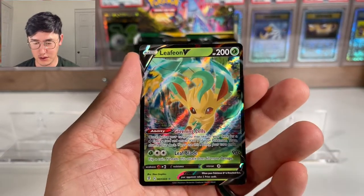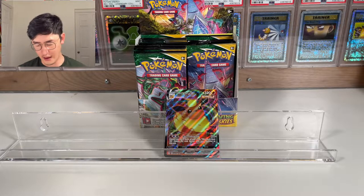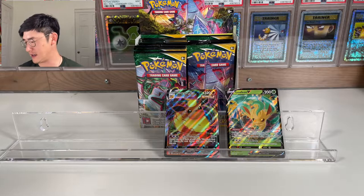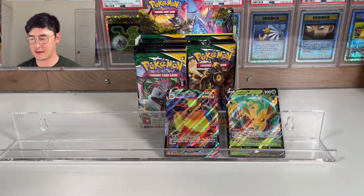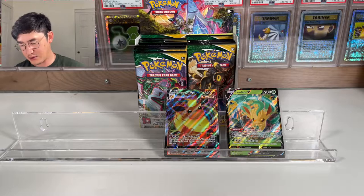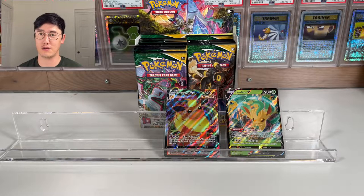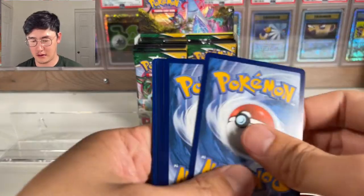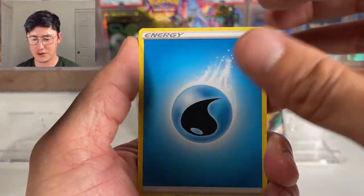We got a Leafeon V — it's really cool, I like Leafeon. Leafeon is my favorite of the Eeveelutions, I don't know why. Even in other card games like Magic: The Gathering, I've always been white and green decks, so Leafeon fits. I think they did Leafeon pretty well, especially the VMAX artwork where he's kind of playing with those rolls of hay. So far we haven't pulled anything that great other than the Flareon VMAX and Leafeon V — I think we're due for another one soon.